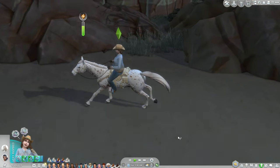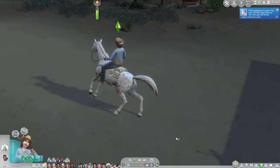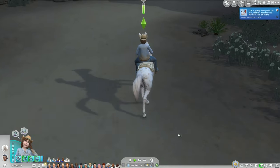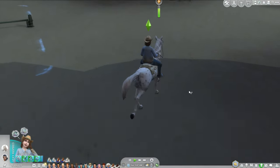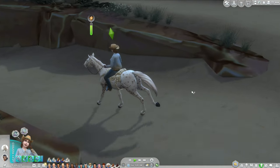This is Charity, and welcome back to the Horse Ranch Challenge — a challenge in The Sims 4 where we run a hotel and actually try to gain money with horses. This includes breeding them and selling them. Next we're doing nectar making, but for now it's just the horses.